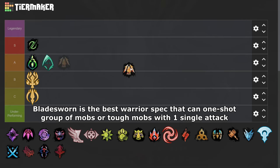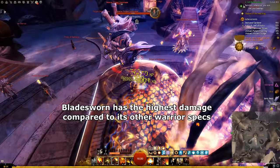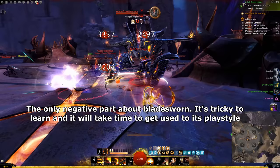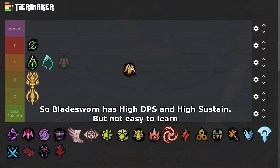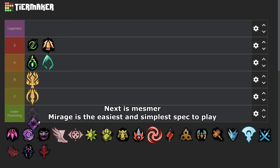Bladesworn is the best Warrior spec that can one-shot a group of mobs or tough mobs with one single attack. Bladesworn has the highest damage compared to its other Warrior specs. It's able to keep stability uptime and has a lot of Aegis skills to block any incoming attack, and really high sustain. The only negative part: it's tricky to learn and will take time to get used to its playstyle — also unforgiving for mistakes like missing your Dragon Slash. But once you get used to it, you will be able to clear any events in a short time. So Bladesworn has high DPS and high sustain, but is not easy to learn. So Bladesworn is S tier, because its burst DPS is really high.